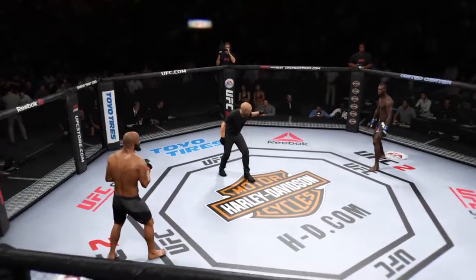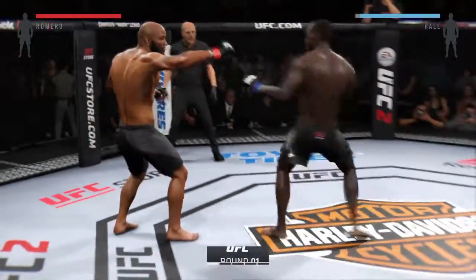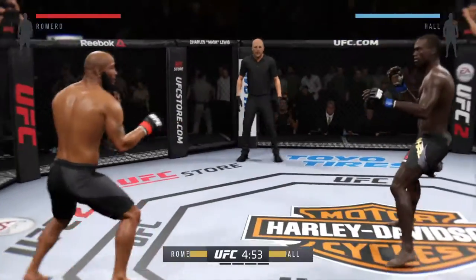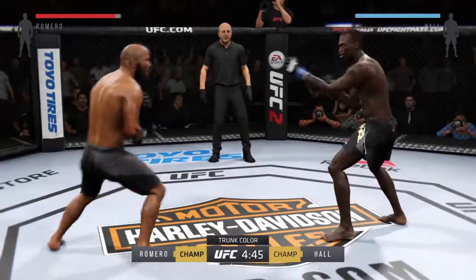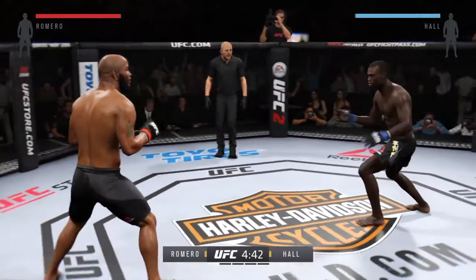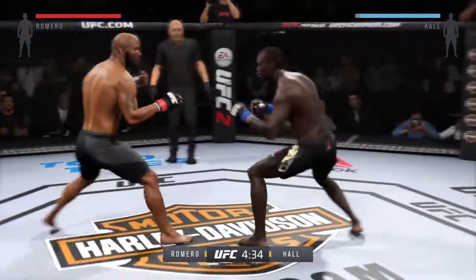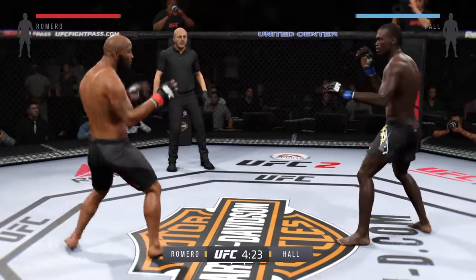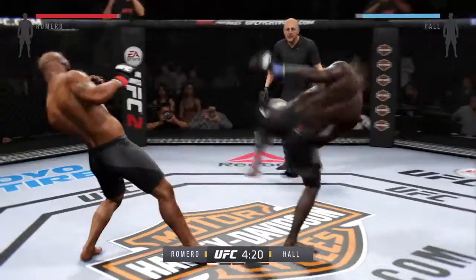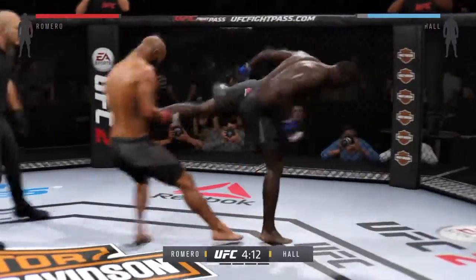Yoel Romero, Uriah Hall, and here we go. The middleweight belt is on the line — five five-minute rounds. Romero's opponent has the reach advantage tonight. He's got to figure out the distance of his opponent's strikes and time it perfectly to move inside those strikes and get into range where he can hit him. Romero gets caught by the head kick, just out of range.